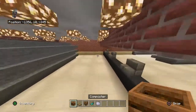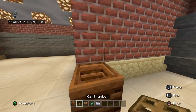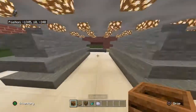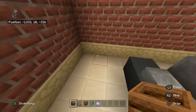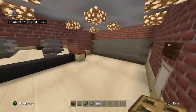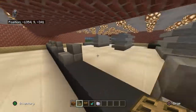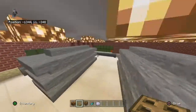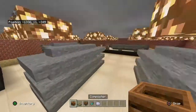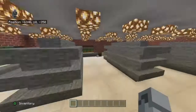This next part doesn't have specific spots — just roughly place composters with oak trapdoors on top around the build as trash cans, because you need those in stores. Place a few around: one maybe behind the counter, one in this area, one by the door to this area, one near the window counter. Wherever makes sense.